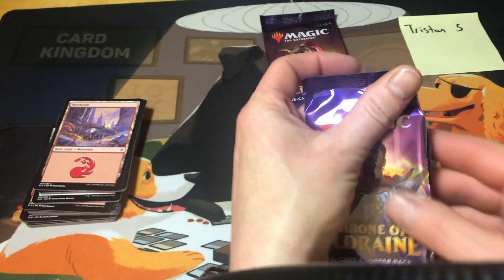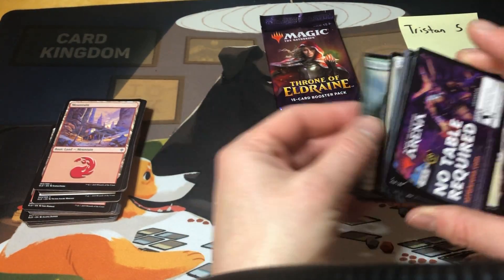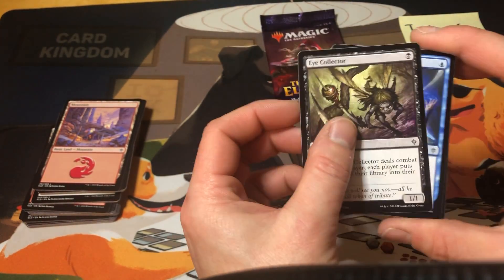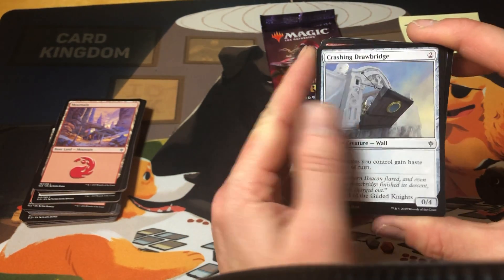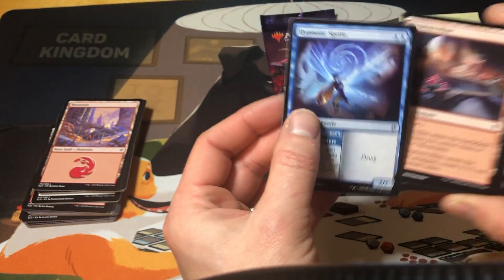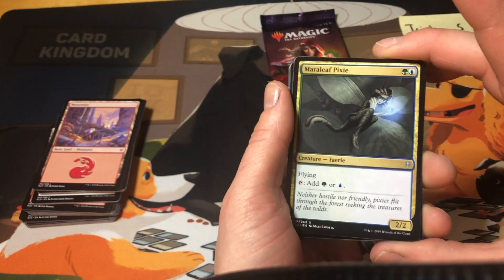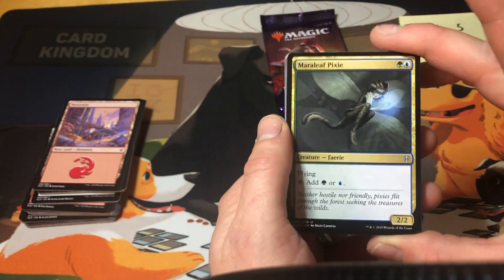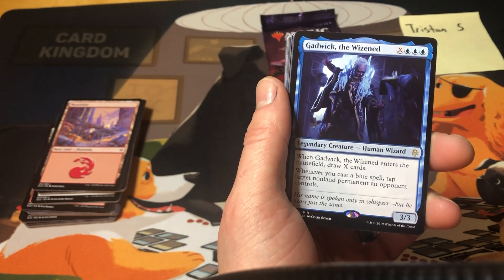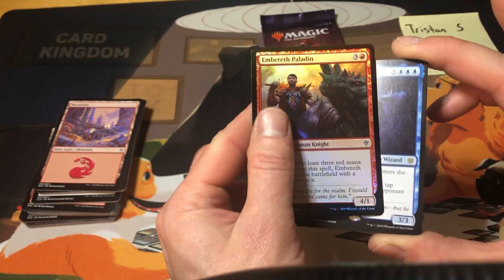Two more packs for Tristan — hope for something big. Tall as a beanstalk, silver flame ritual, opt, eye collector, bloodhaze wolverine, crashing drawbridge, rosethorn acolyte, baked into a pie, dwarven mine, hypnotic sprite, bell of the brawl. Maraleaf Pixie — great card, a 2/2 for two that taps to add green or blue; great for Simic decks for ramp. Your rare is Gadwick the Wizened — X and triple blue for a 3/3 human wizard. When he enters the battlefield you draw X cards, and whenever you cast a blue spell tap target non-land permanent an opponent controls. Could work out pretty well. And an Embereth Paladin in foil.